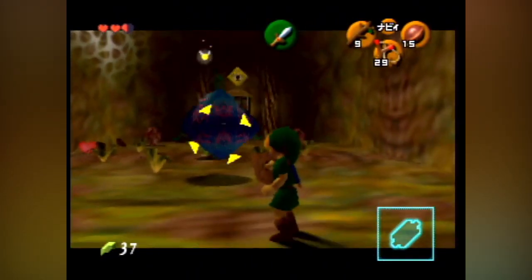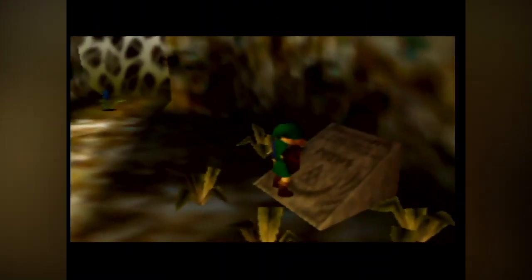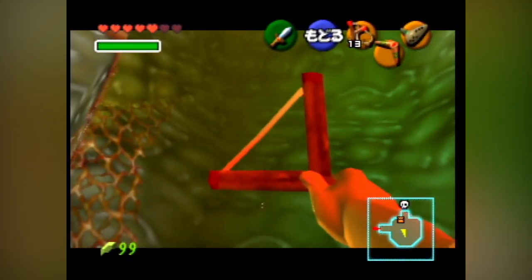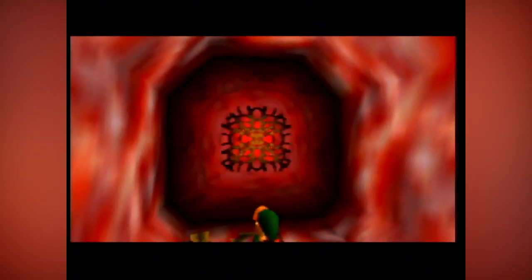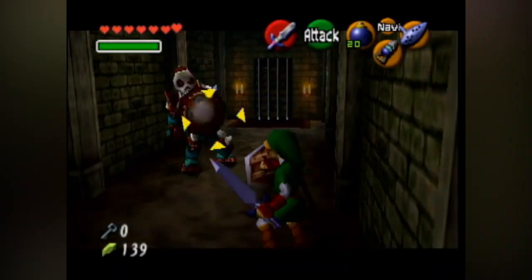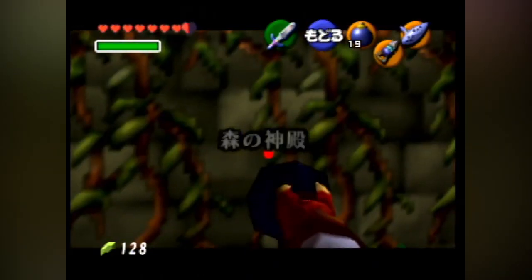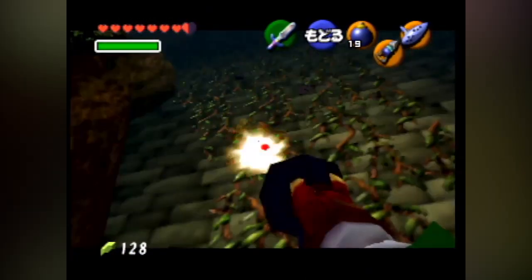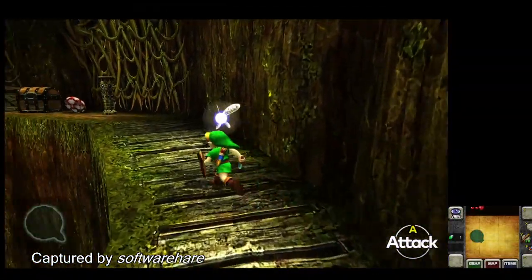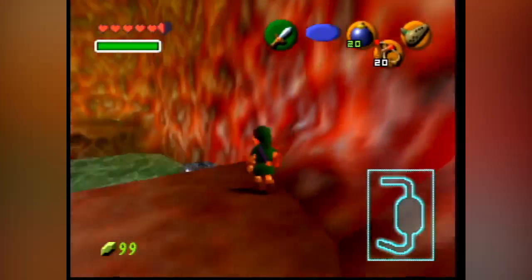As Miyamoto said, Ura Zelda is basically Ocarina of Time's second quest — a much harder playthrough with remixed dungeons, similar to how the first two Zelda games did it back on the Famicom Disk System. The 64DD connectivity for this game is purely for modifying dungeons, so everything else is pretty much exactly the same as the original 1998 cartridge release. The new remixed dungeons, while built on top of the original dungeon layouts, are incredibly mean and at some points unfair — areas like Inside Jabu Jabu's Belly have cryptic puzzles like using Epona's Song and specific Blades of Grass to trigger events, which the game never tells you about. It's a genuine struggle to find what 64DD prices would have been, as the system was only sold via subscription and never at retail.